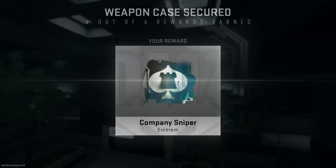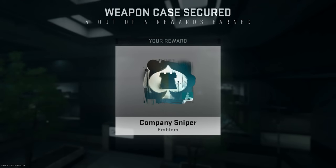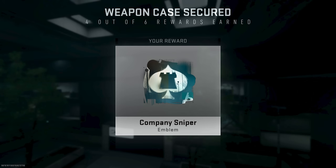The fourth reward is a Shadow Company sniper emblem — the patch logo for Shadow Company — but within it there's a rook chess piece, which is really interesting. In the original Modern Warfare 2, there was a Task Force 141 member called Rook who was killed by Shadow Company.